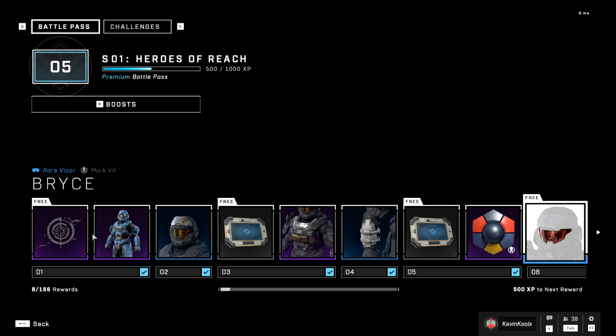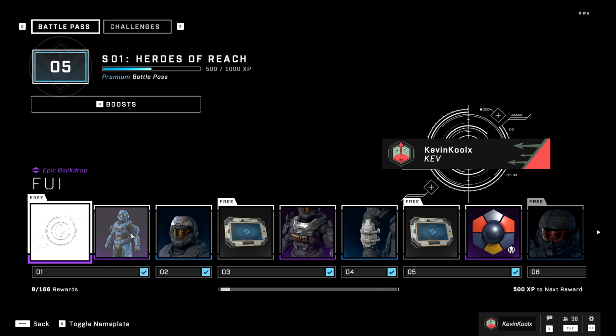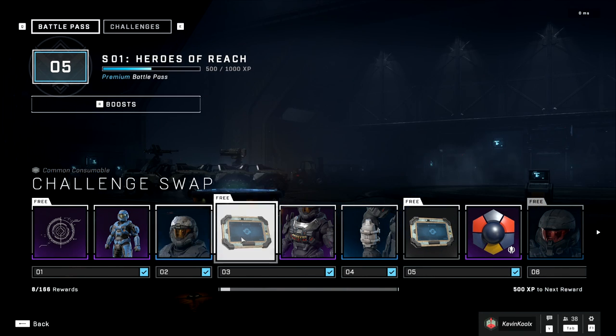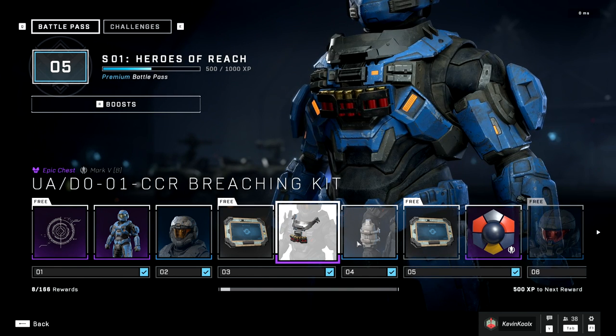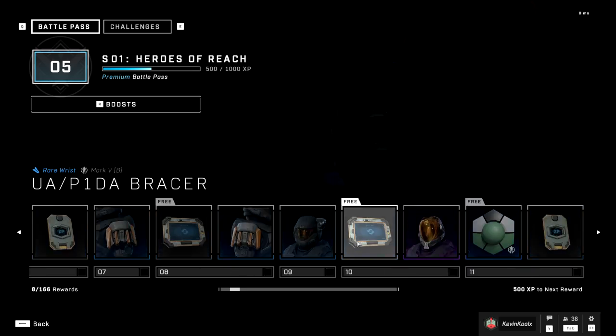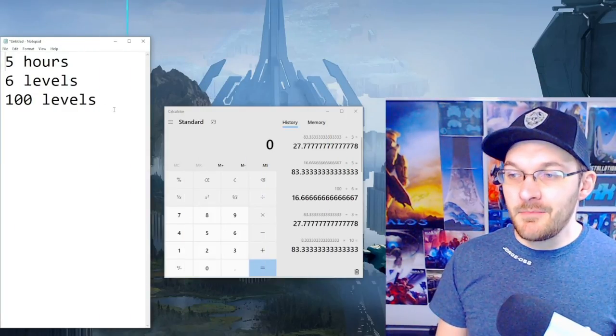The one part of customization tied to it is the monetization, the battle pass, and the challenge system for progression. This is going to be the biggest topic of contention in this beta — everyone's going to be talking about progression because it's really slow and grindy. In my experience, I put about five hours into Halo Infinite and got about five and a half levels through the battle pass. If I'd optimized my double XP, maybe six or seven levels.